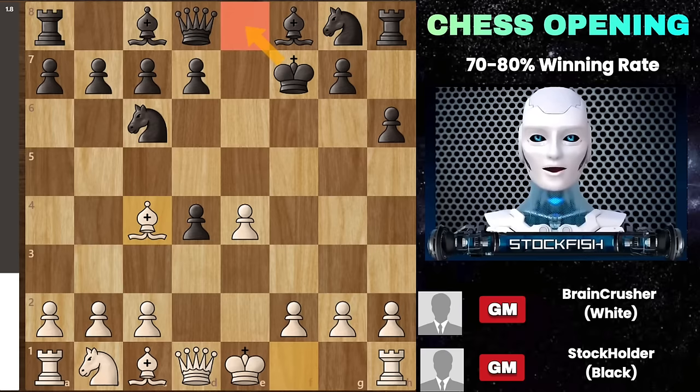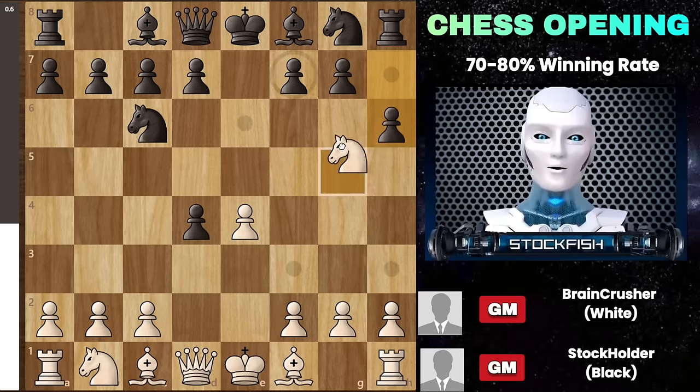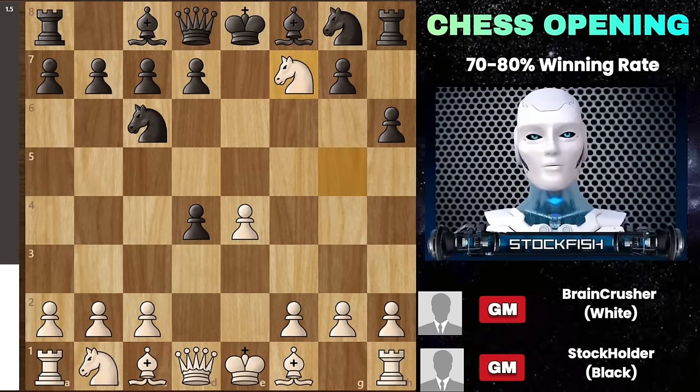This demonstrates the potency of this opening strategy. Honestly, I'm not even sure what to name this tactic — the Lichess database simply categorizes it under the Scotch Game without a specific title for this sequence. So I'm open to suggestions. If you have any ideas for what to call this gambit, please drop them in the comments. If it already has a name, enlighten me; if not, feel free to propose one. Regarding knight takes f7, what would you name this maneuver? Share your thoughts so we can coin a term for this opening tactic.